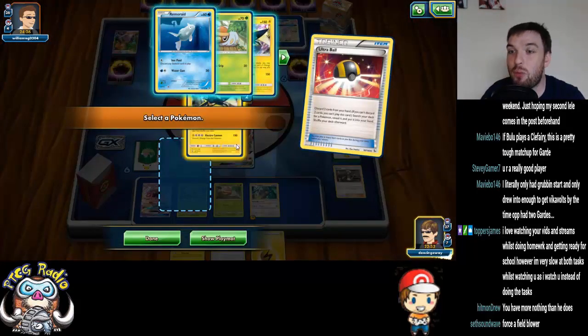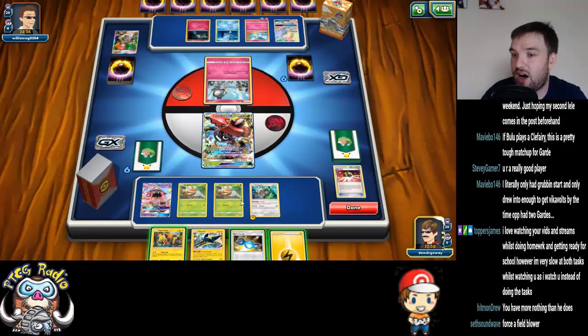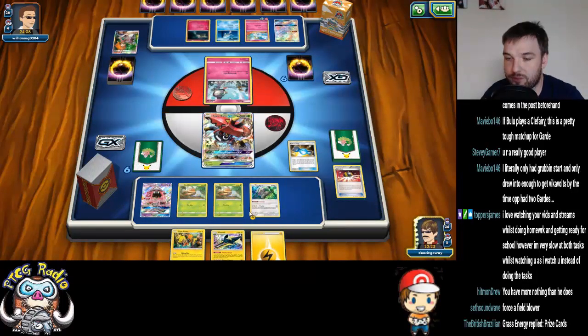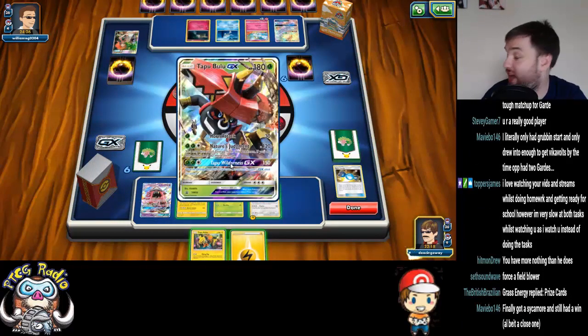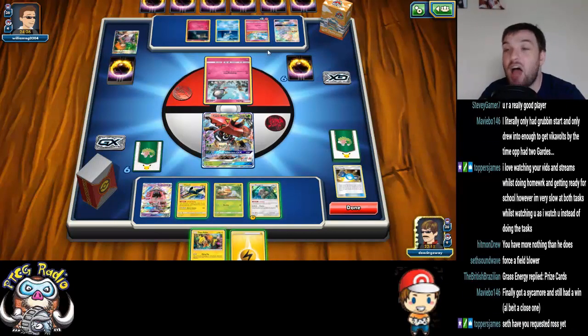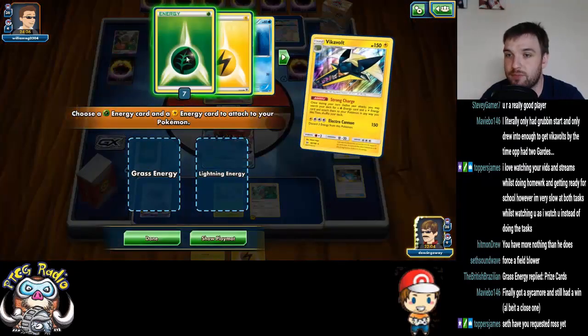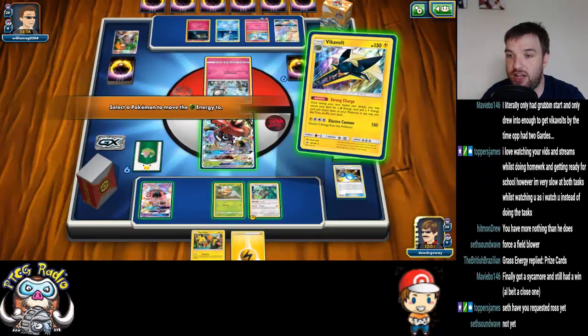This is somewhat of a risky play. But here's the thing — if I hit the Grass Energy, he's just going to KO me back, because I'm going to have free energy on and he's already got enough energy. Even if he gets a Double Colorless, he's got the KO anyway. So here's what we're going to do: we're going to Strong Charge and get those two energy onto the Bulu.